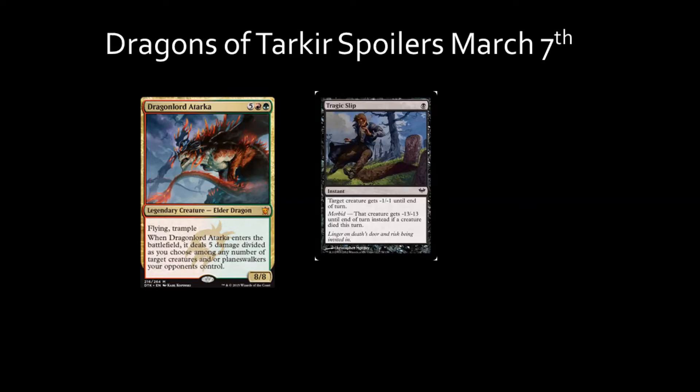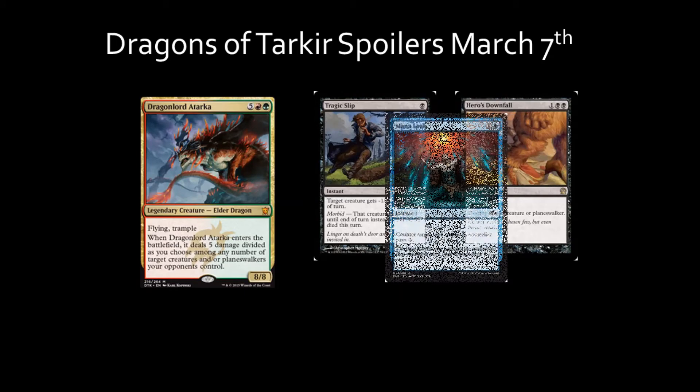Even with a well-designed ramp, the best you can do is get him out by turn 3, and then you have to wait to see the next turn if you get to keep him and attack with him — assuming your opponent doesn't have Tragic Slip, Hero's Downfall, Mana Leak, and so on.